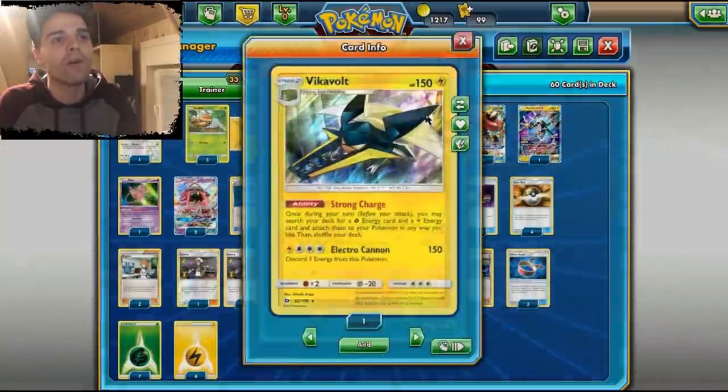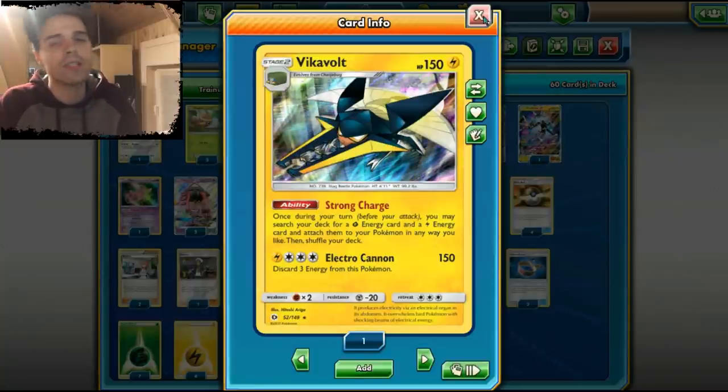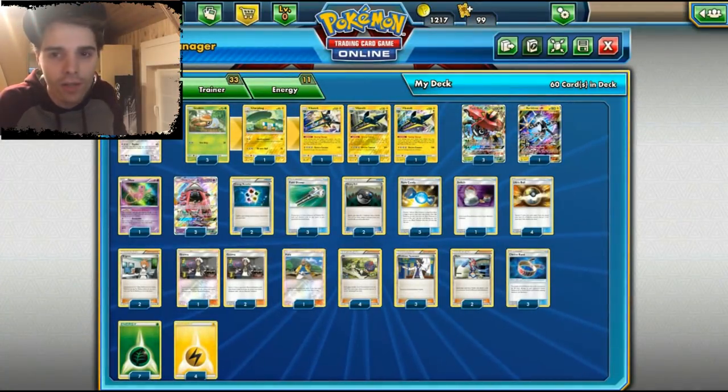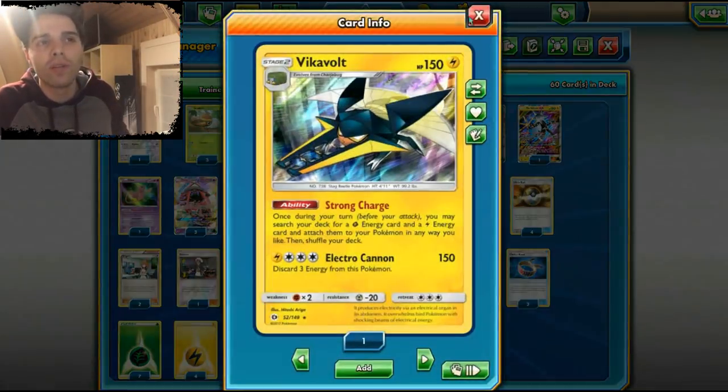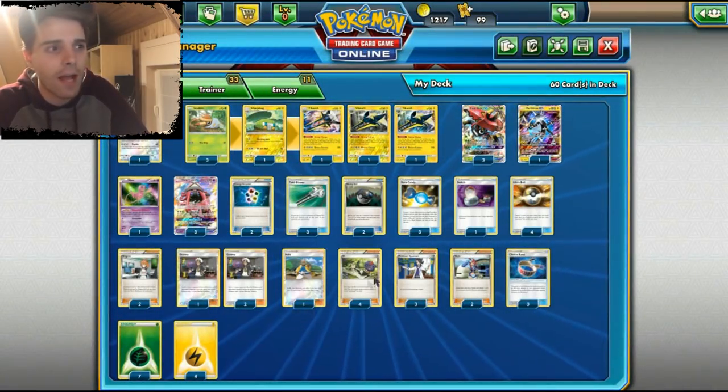We're running a 3-1-3 line of Vikavolt, which is the main heart and soul of the deck. Strong Charge attaches one Grass Energy and one Lightning Energy from the deck straight to our Pokemon in any way we like. So if we have two Vikavolt out, it's crazy. We have seven Grass Energies and four Lightning Energies in the deck.